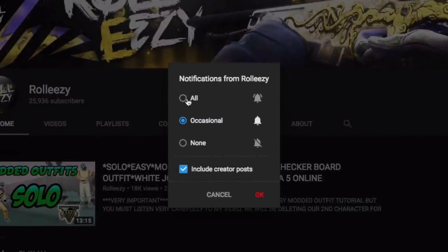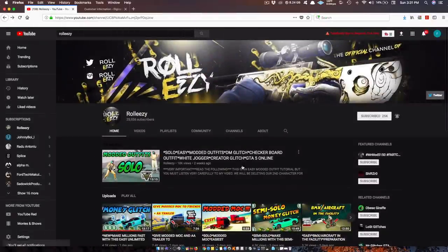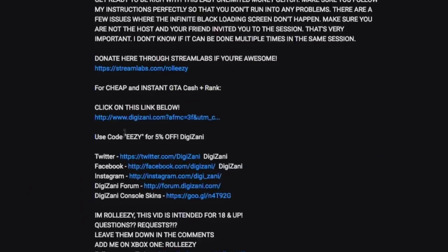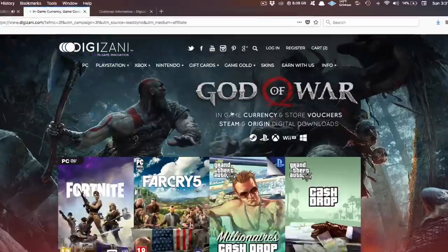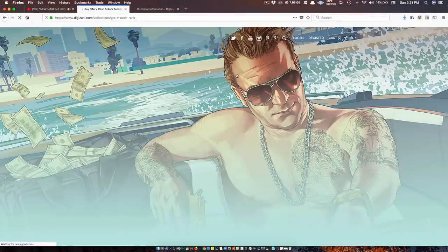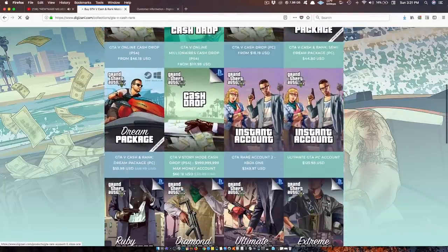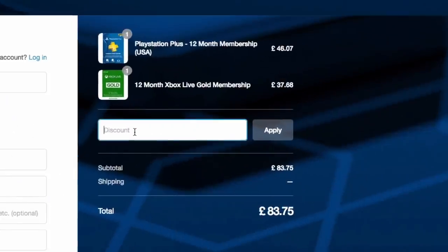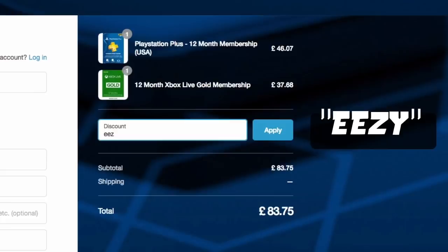If you're brand new to the channel don't forget to subscribe and turn on post notifications so you don't miss any of my latest videos. If you're also interested in GTA 5 online modded accounts, go to my latest upload and click on the link in the description for Digizani — the most trusted site to purchase cash and rank services on all platforms for GTA 5 online at reasonable prices. Don't forget to add the discount code EEZY to save money at checkout.